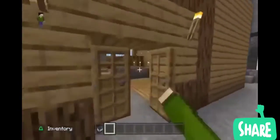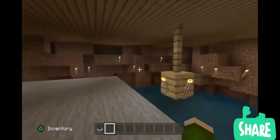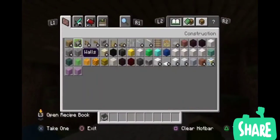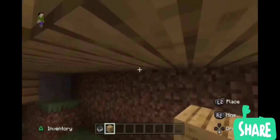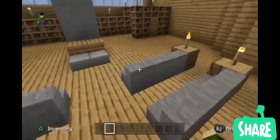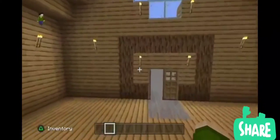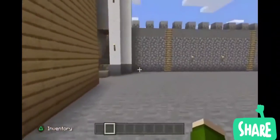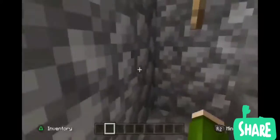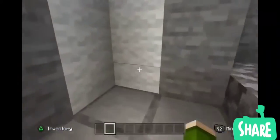I'm in creative mode now, and you can't go into creative in this world in regular Minecraft. There should be a secret — yep, here it is. Secret room under here. I don't know what it's used for — it's just a little secret room that Mojang decided to put in. Let's fly back up and replace the floor so we don't ruin it. The glass texture looks really different now, since this map was made a long time ago, so the textures are a lot different. But that's okay — it still brings back a lot of memories.